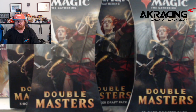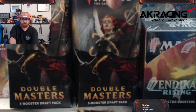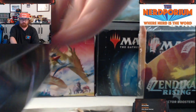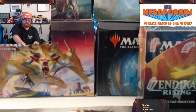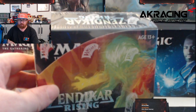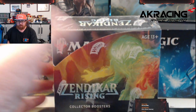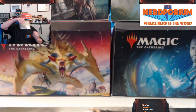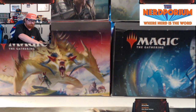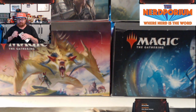We're even going to open up an entire collector's booster box of Zendikar Rising. We've got them all set up, lined up, ready to go. We're going to start jumping into the crack, and as you can see we've got the Double Masters set up right here in front of the camera — two booster draft packs, two regular sealed packs, and the collector's booster box. We'll be cracking that open last, hoping to pull more of those elusive rares.